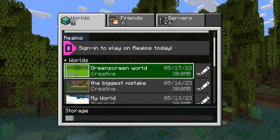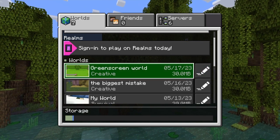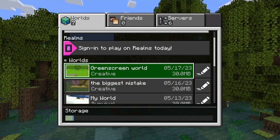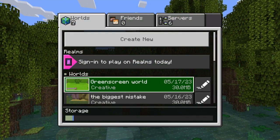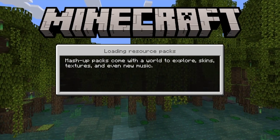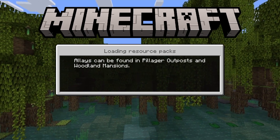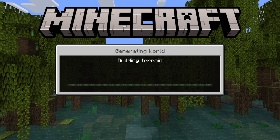So this is called green screen world. What you want to do is make your own type of green screen world — create it and name it. And then you want to start creating with lime concrete, because it technically is green. That's how it works.